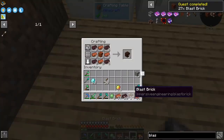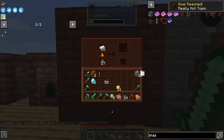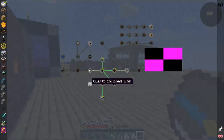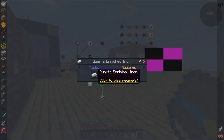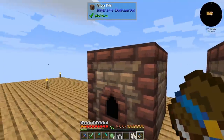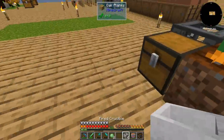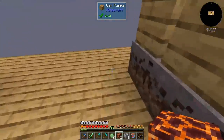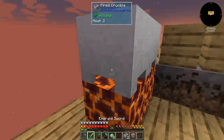We have 35 more cactus and we are going to convert all of that into magma cream. Here is 27 blast bricks — we just need to have one block of steel and then we're good to go. The black iron is also ready. According to the book, we need to make quartz enriched iron, which is from Refined Storage but we need it for some crafting.